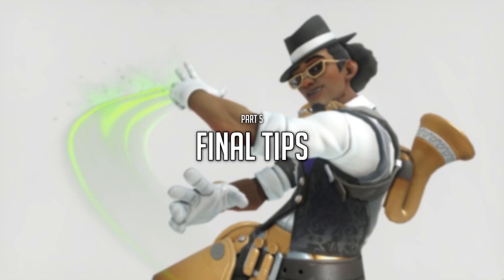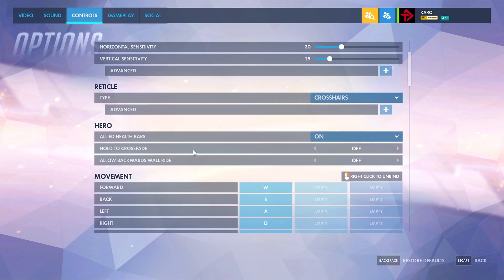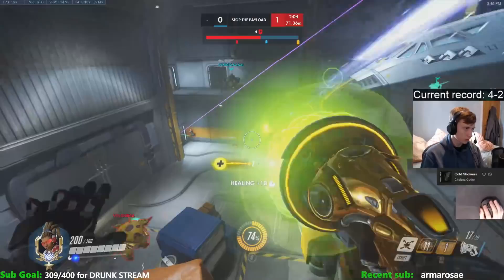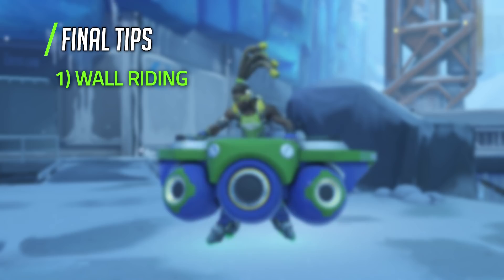Now onto the final section of this video. I asked FunnyAstro if there were any final tips he could give on some topics we haven't touched on yet. Tip number one: wall riding. Wall riding should just be something that you practice and watch streams until it comes naturally to you. One thing though — backwards wall riding is off by default, and you should definitely turn it on. It's essential. Movement should become so natural that you spend less brain resources thinking about how you're moving, and more on aiming, positioning, and helping your team.